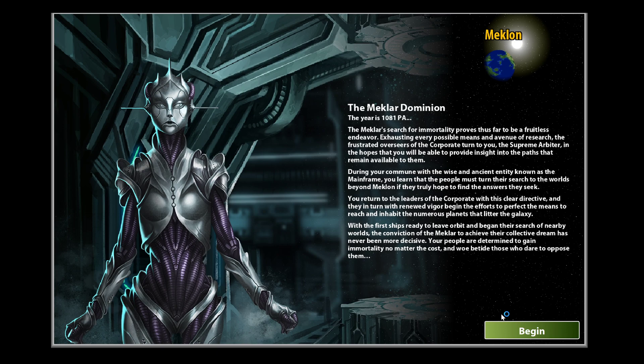The Meklar Dominion. The year is 1081 PA. The Meklar's search for immortality proves thus far to be a fruitless endeavor. Exhausting every possible means of research, the frustrated overseers of the corporate turn to you, the Supreme Arbiter, in hopes that you will provide insight into the paths that remain available to them. During your commune with the wise and ancient entity known as the Mainframe, you learn that the people must turn their search to the worlds beyond Meklon. The conviction of the Meklar to achieve their collective dream has never been more decisive. Your people are determined to gain immortality no matter the cost, and woe betide those who dare oppose them.